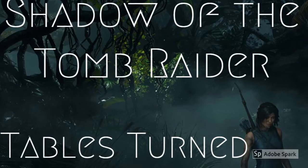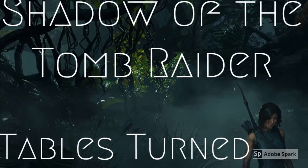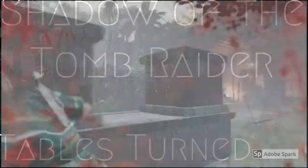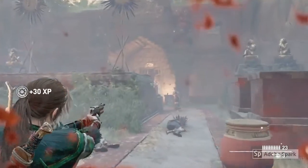Hi everyone, it's the Trophy Huntress here. In this video I'm going to show you how to get the Tables Turn trophy from Shadow of the Tomb Raider. To get this trophy you need to kill five enemies whilst they're searching for Lara.